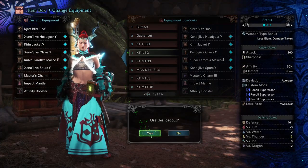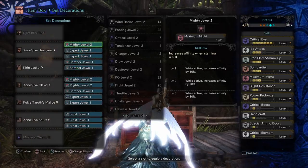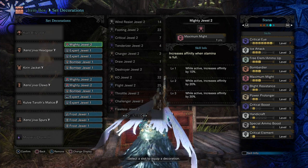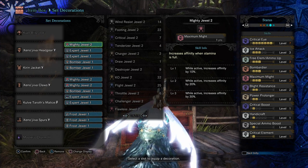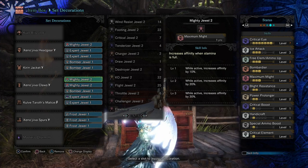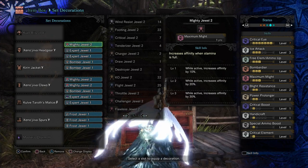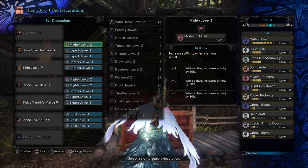Next, the Ice Light Bowgun. Since I didn't have to build any Part Breaker — since our Horns do not get affected by it — the main thing I went for was just getting the Xeno Jiva set bonus, along with Free Element for the extra shot, so that we'd have more chances to do more damage.